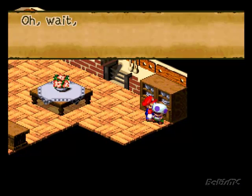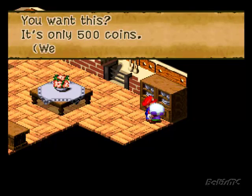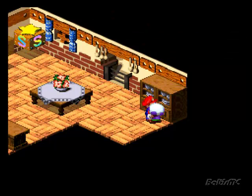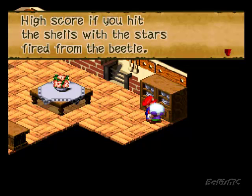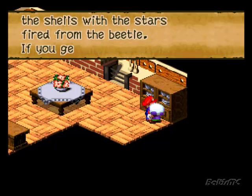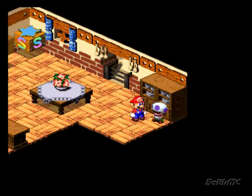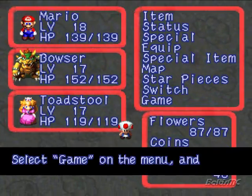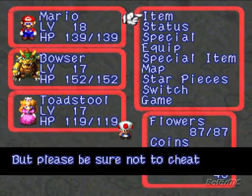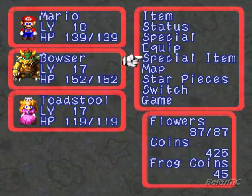Wait, wait, wait. God damn it. Alright, yes, I'm done here. You want this? It's only 500 coins. Well, why the hell not? Want me to teach you? Why not? High score if you hit the shells with the stars fired from the beetle. If you get hit, recover by firing consecutively. Just do it. And you speak in weird sentences. Select Game on the menu and you can play Beetle Mania. But please be sure not to cheat with a turbo-type controller. Fuck you, Toad. Like I'll ever listen to you.